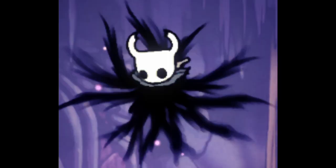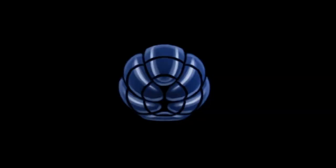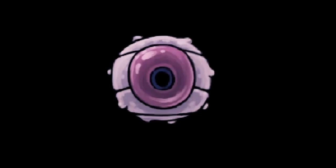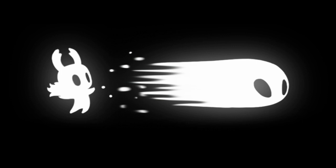Thorns of Agony contains coiled-up thorns that expand outward in response to pain from physical injury. Baldur Shell contains a hard shell that expands around the bearer in response to the focusing of soul. It seems that only the amount of soul generated at benches, which is also enough to heal all of the knight's masks of health at once, is enough to repair the shell once it has been broken through. Fluke Nest uses the soul that normally forms into a Vengeful Spirit or Shade Soul spell to give life to baby flukes. Soul is required to give life to most things.